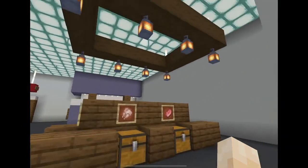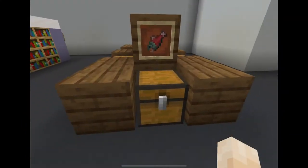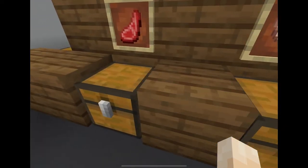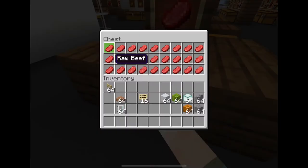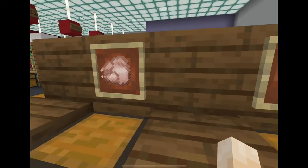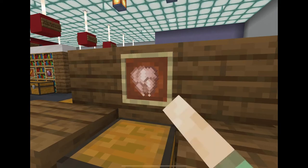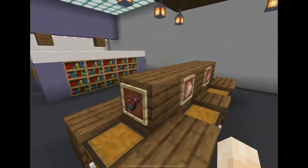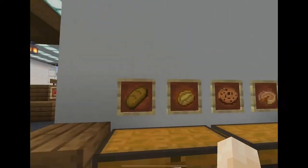Here we have the meat department — same thing as the produce department except, well, meat. Assorted fish, rabbit, mutton, beef, pork chop — uh oh, let's fix this — and chicken, raw chicken. You should probably cook the chicken before you eat it, so that's why we have a bakery here.